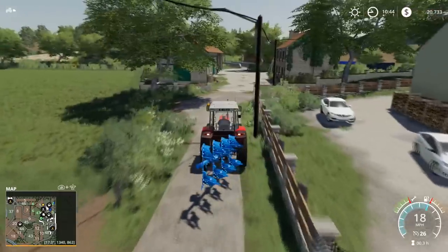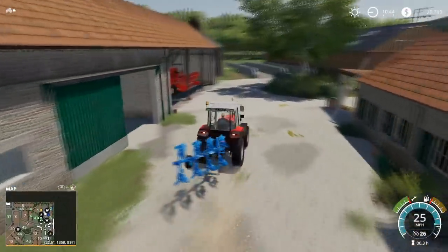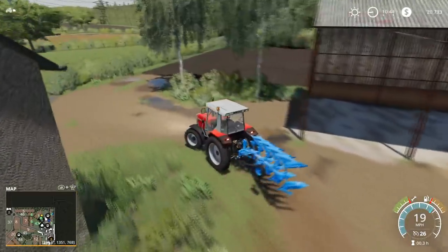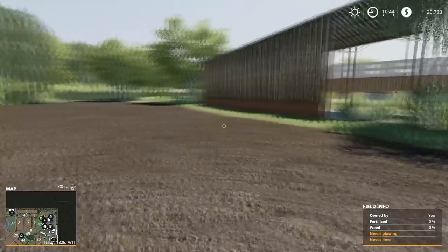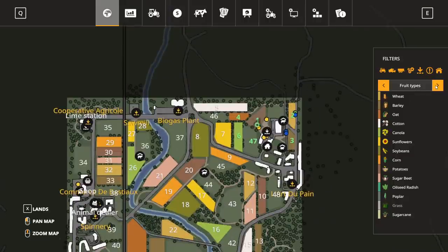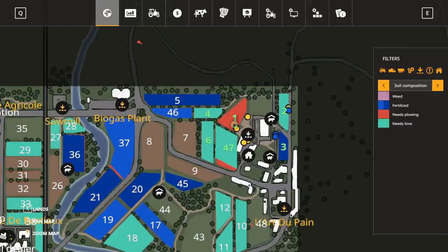The easiest way to know if you're confused about what fields need — just walk onto the field and it'll tell you. You can see it says right there: needs plowing. Another tool is the map — go into the different stages and click on fruit types on the right. It shows that this field has been cultivated but we need to plow it anyway. You can see it's red — that means the field needs to be plowed.